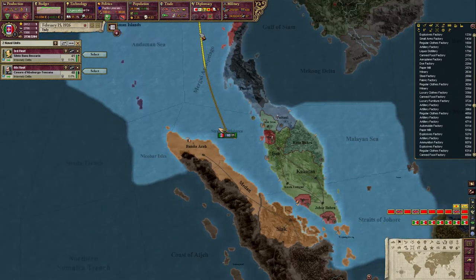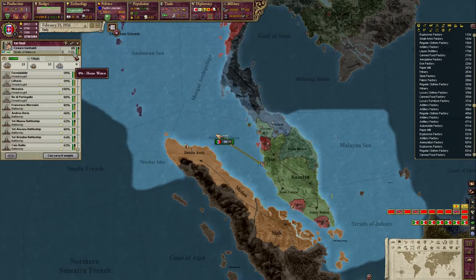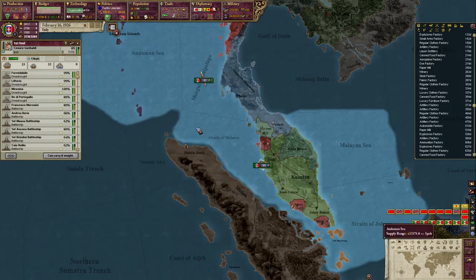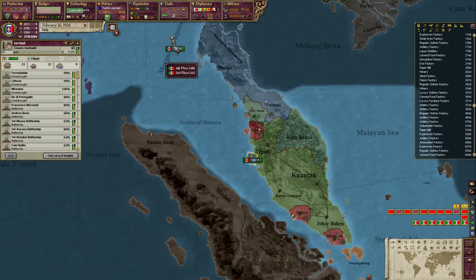Since we're here, why don't we put in to Johor to get rid of our time-at-sea penalty, which we can't actually see here because we're in coastal waters, but we're probably getting.